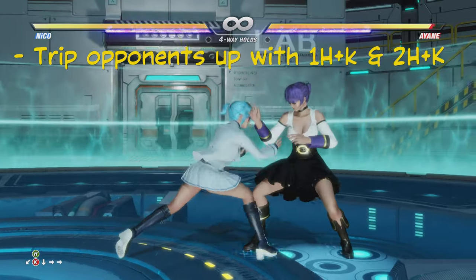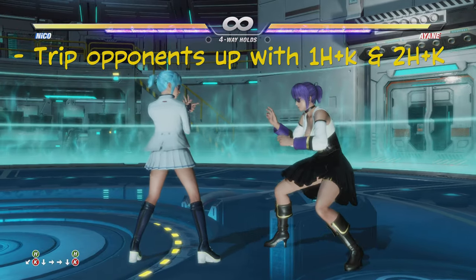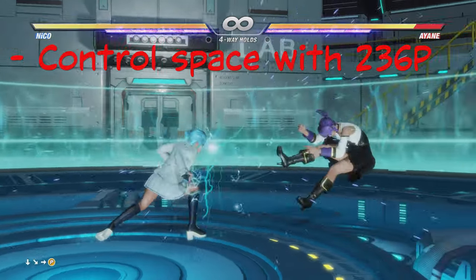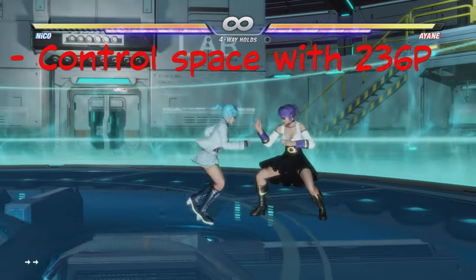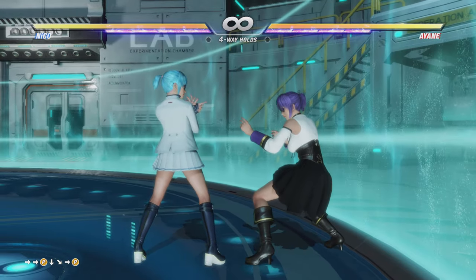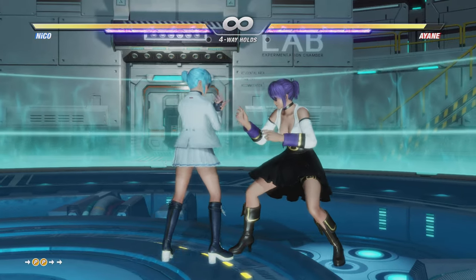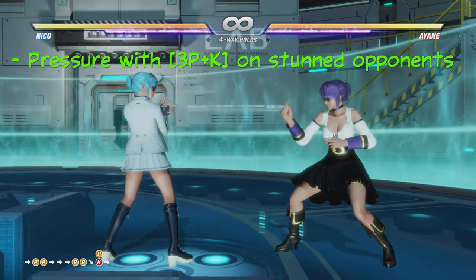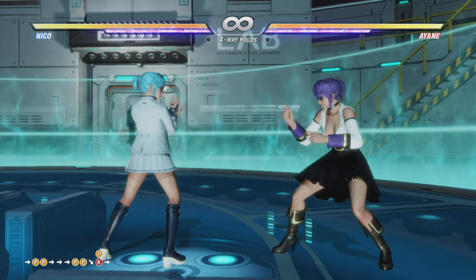For lows with Niko, besides her down jab, you have down back guard plus kick or down guard plus kick — be careful, they are a little slow at range. Threaten the opponent with quarter circle punch hold; that move goes really far and is a great guard break, though it is linear. If you do stun your opponent, use down forward P plus K to threaten unblockable.